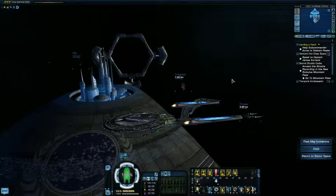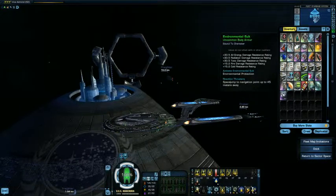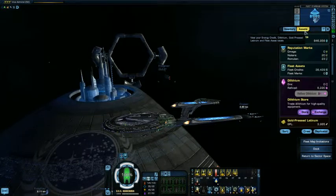First you need to enter your inventory pane. You can get there by hitting either I or this button right here. Sorry for the mess. From here, access your assets pane. Scroll down if you have to, to reach your dilithium information.